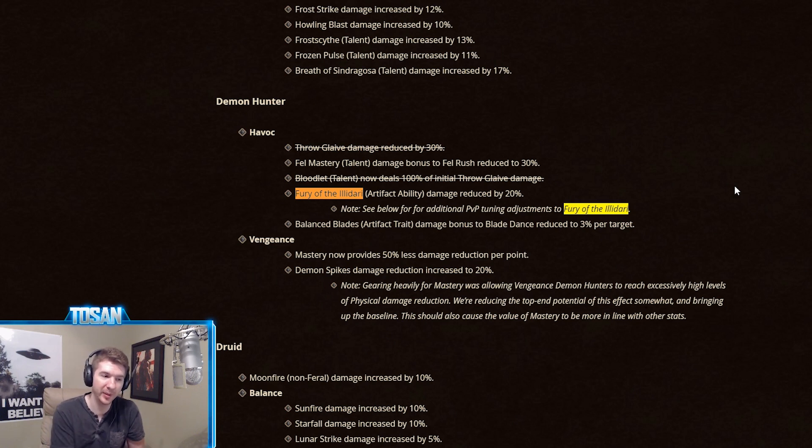Remember, in duels and world PvP, the PvP stat templates do not apply, so you'd only be able to test this in a PvP instance like a Battleground, Skirmish, or War Game. So I actually went into a War Game to test for myself on a target that's squishy and standing completely still, to see the numbers for myself — and it is definitely bugged in PvP.